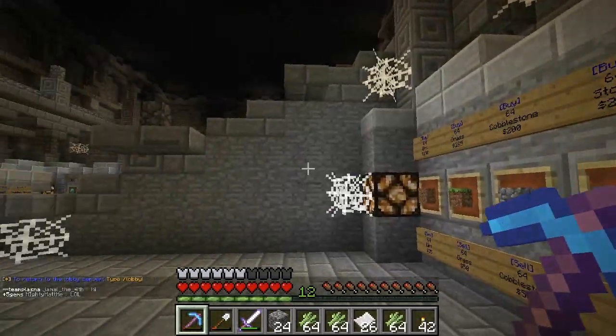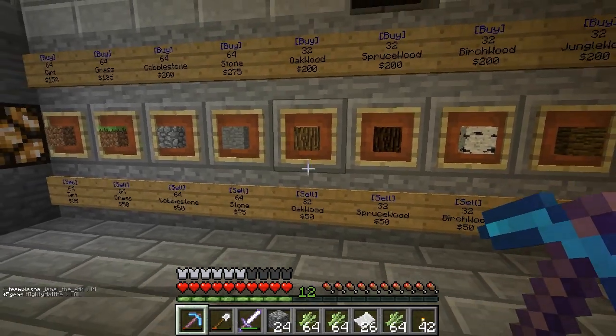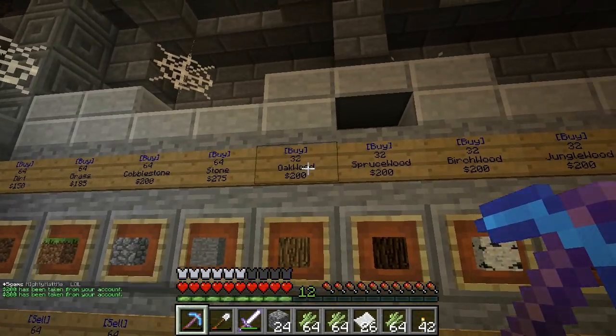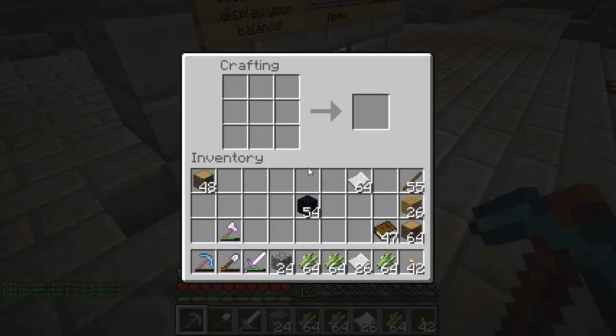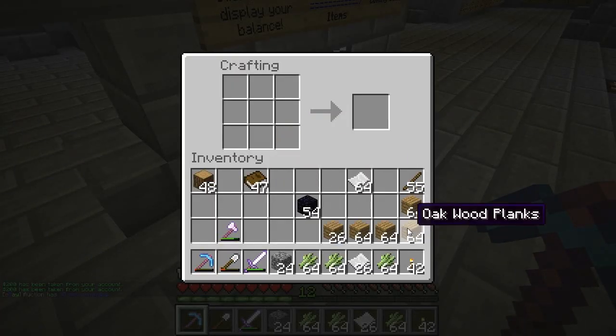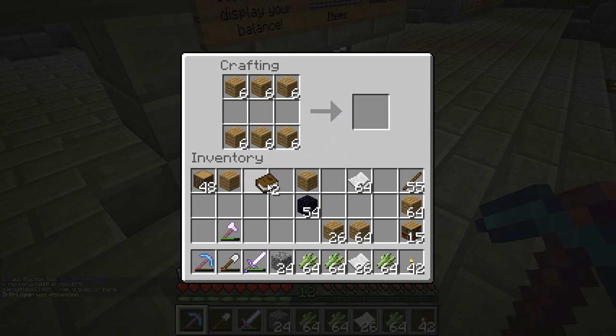So I went and bought some leather, made all the books, and then I realized I needed some more logs. So let's buy some logs — that should be enough to make the bookshelves. And then I actually see there is a creeper spawner there, guys. I was wrong — I really felt like I had looked, but apparently I hadn't.